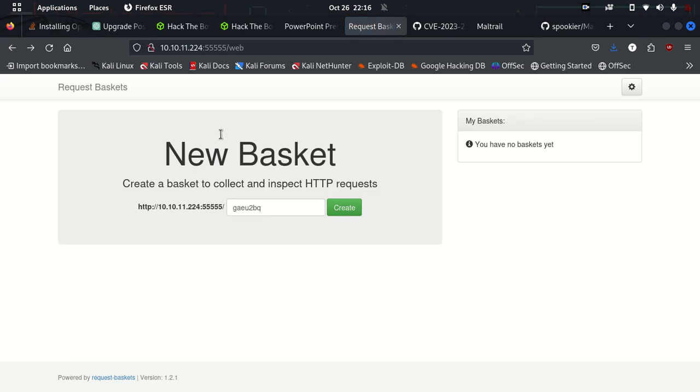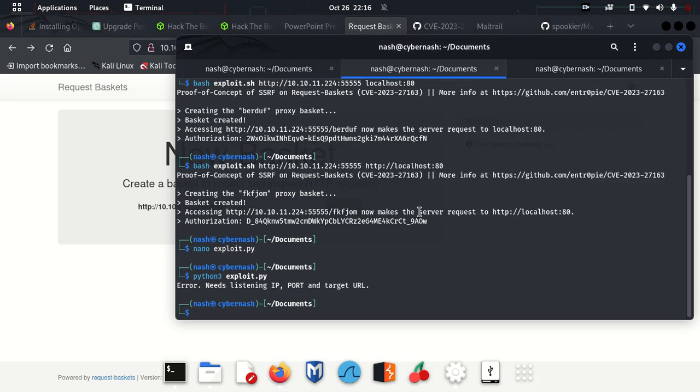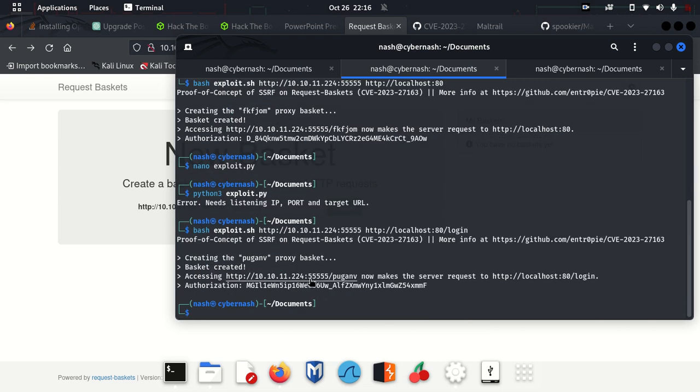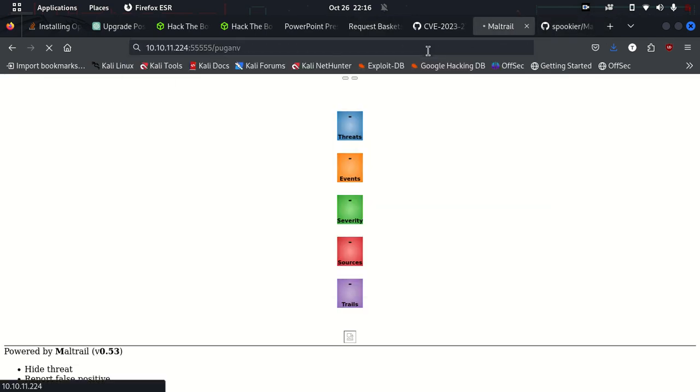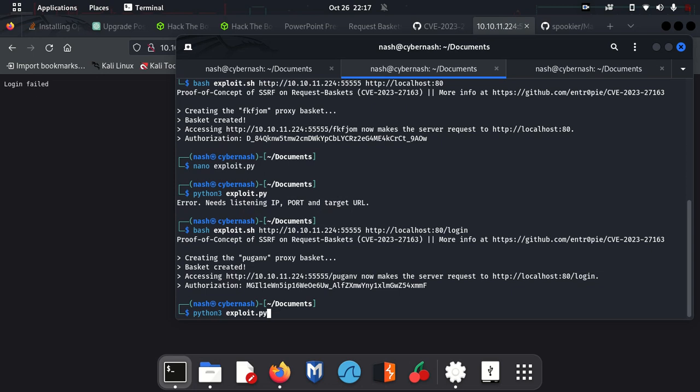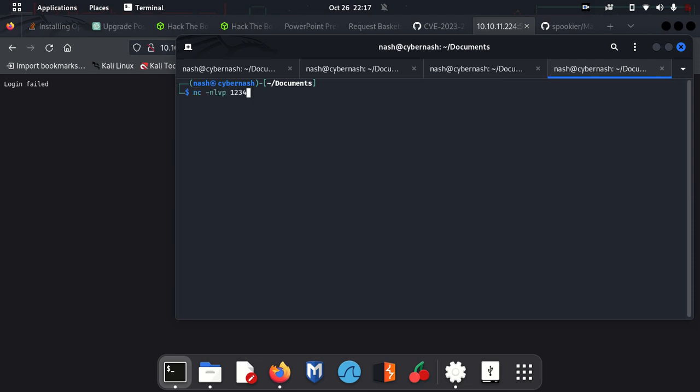We'll use the same Request Baskets exploit again, but this time pointing it to the login page. So we run exploit.sh and get a new basket that leads to the login page. Running it — we get a 'login failed' response, which is fine. Now for the Python exploit, it needs a listening IP — but I don't have a listener yet. I'll use netcat and listen on port 1145.